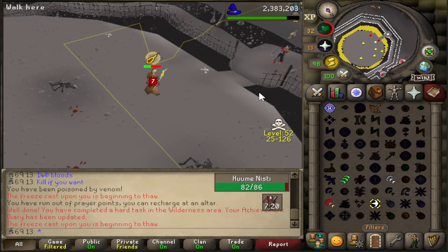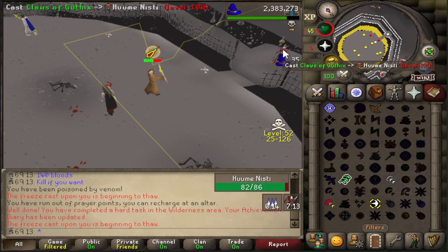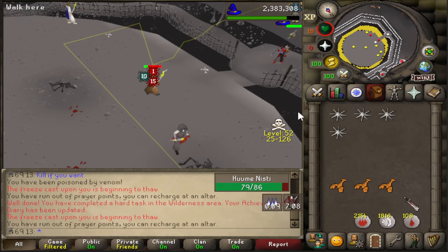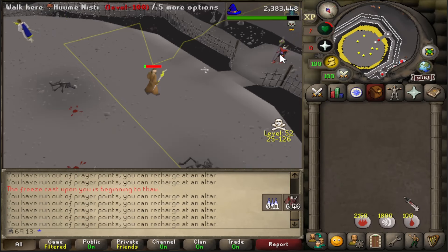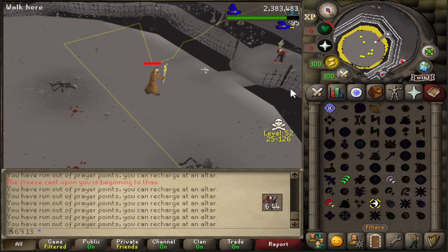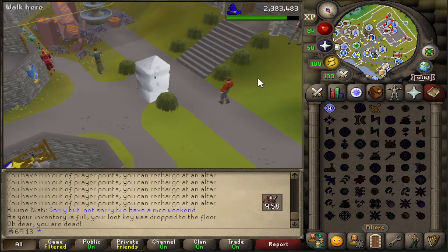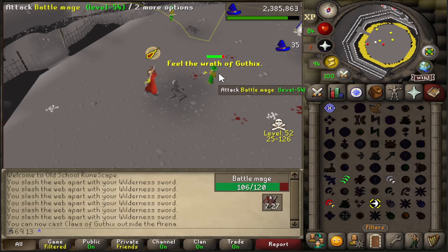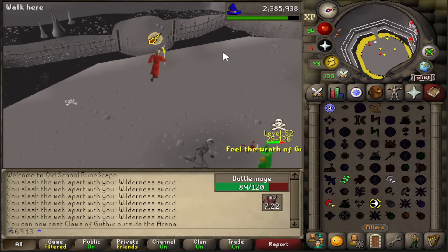I just completed a diary task, I forgot about that. This guy wants to kill me for 100 blood runes - I'll get a hard task out of him. The casts on players do count - that's good. Right, let's go kill the bosses.